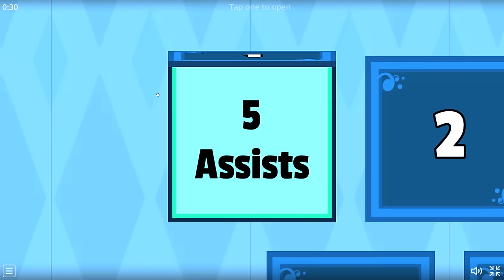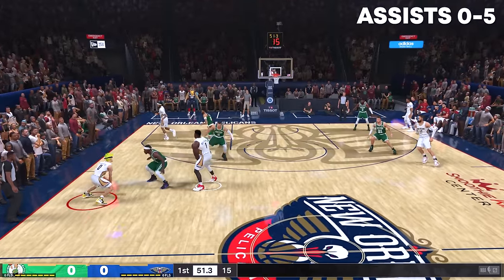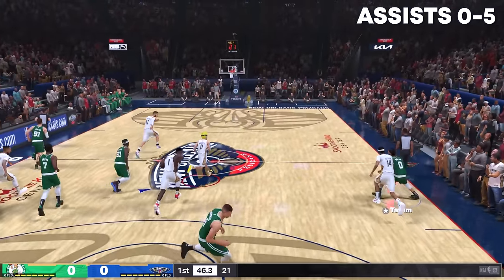My first challenge is to get 5 assists, and if we complete this, we get to upgrade Naruto to a 40 overall. I struggle to get an assist because his pass accuracy is only a 0. The Hall of Fame difficulty is tough.